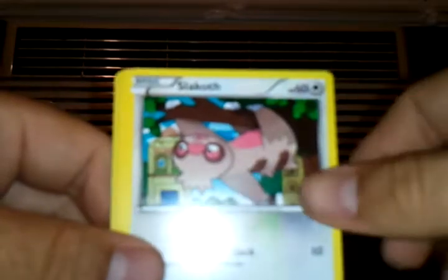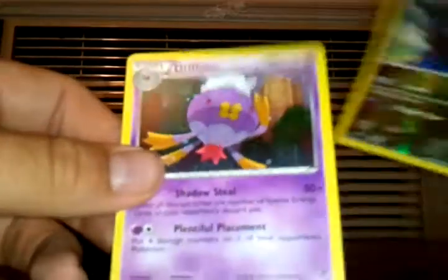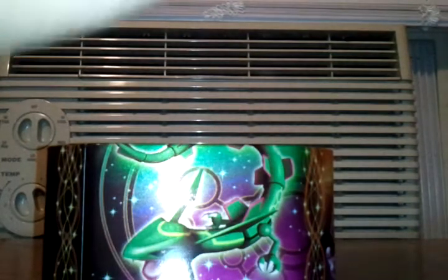First pack, we have Archeops, Slakoth, Magmortar, Trubbish, Drifloon, Ninjask, Throh, De-Evolution Spray. The Reverse is Zweilous, which is an uncommon. And the Rare in the pack is Drifloon. So, no holo — not even a holo, not even an EX.